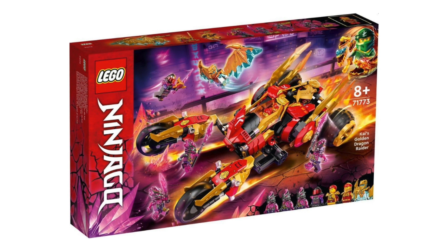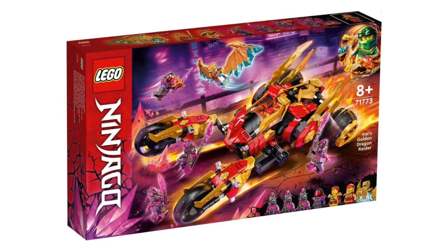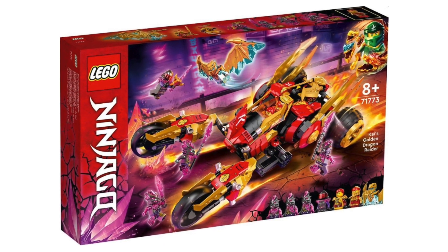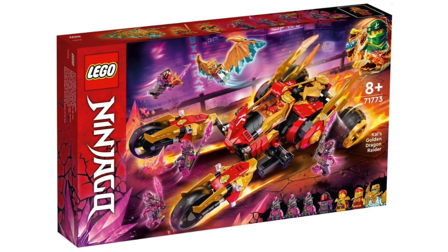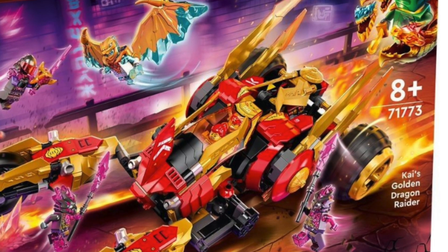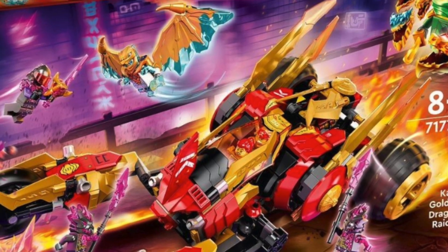Next up is one of my favorite sets of this wave: 71773 Kai's Golden Dragon Raider. This is such a unique design — it could have gone wrong in so many ways but it works so well. First of all, it's a two-seater. I love two-seater Ninjago vehicles; we barely get a vehicle where you can put two people in it. Just look at the main cockpit section — it looks so strong and fun to roll around.